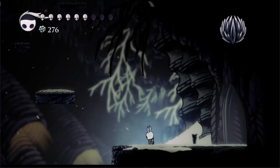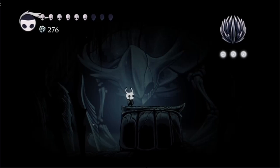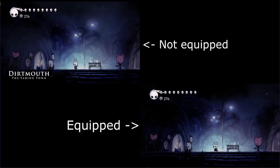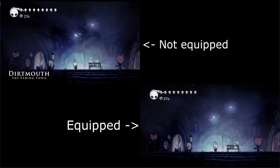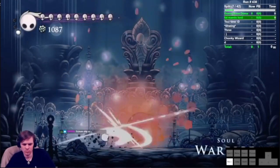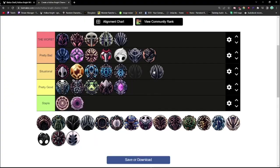Quick Slash is found in a secret room near the bottom of Kingdom's Edge. It costs 3 notches and allows the knight to swing their nail 40% faster. I personally haven't heard of anyone using this in a casual playthrough as it's very hard to get used to, although if you're going for a full nail build, it's a staple. Quick Slash also sees use in 112%, albeit only for the Pantheons at the end of the run. It's not fantastic, it's not terrible — just situational.